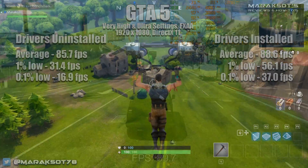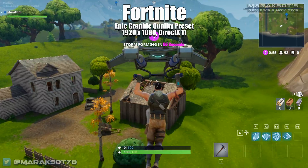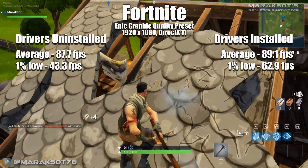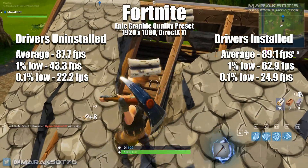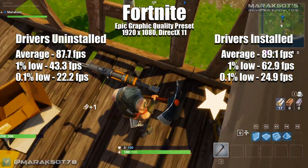Playing Fortnite's Battle Royale mode took us back to what we were seeing in our first few games, where the average and 0.1% low frame rates were pretty similar between the two runs. The 1% lows with the latest drivers installed were almost 20 fps better, which is good to see.